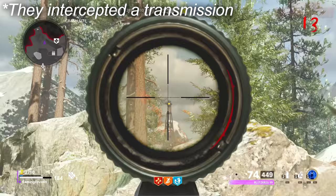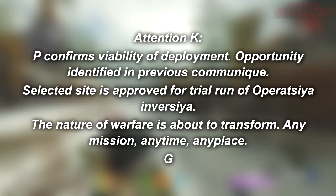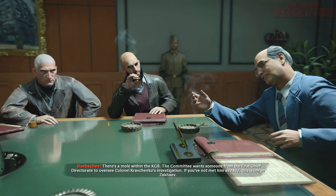Us playing as Requiem figure out the Omega Ural Mountains facility via the satellite. The second cipher reads: Attention K — P confirms viability of deployment, opportunity identified in previous communiques. Selected site is approved for trial run of Operation Inversion. The nature of warfare is about to transform. Any mission, any time, any place. So I think K is Kravchenko, P could maybe be Perseus or someone else, and G could be Gorbachev.